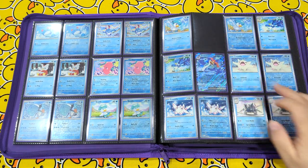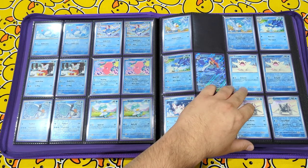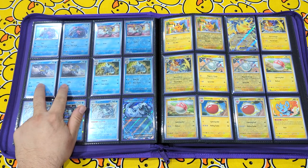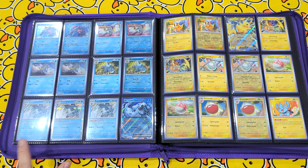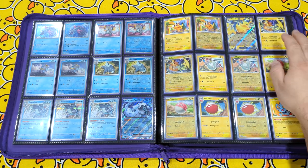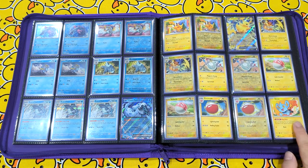Quaxwell, Quaquaval, Cetoddle, Cetoddle and Cetitan. The Gholdengo, Frigibax, Frigibax, Arctibax — and your second non-holo exclusive coming from also the Paldea Evolved Build and Battle Decks. Chien-Pao, Pikachu, Pikachu EX, Raichu, Magnemite, Voltorb, Electrode and Shinx.